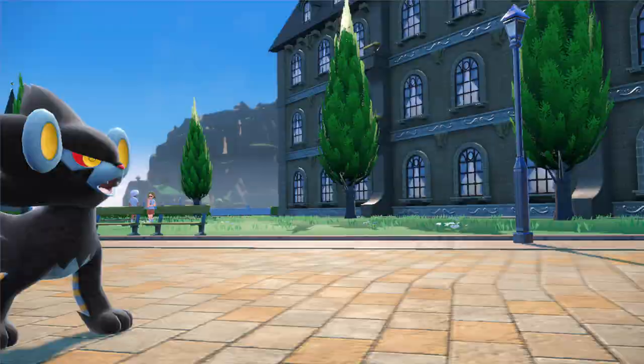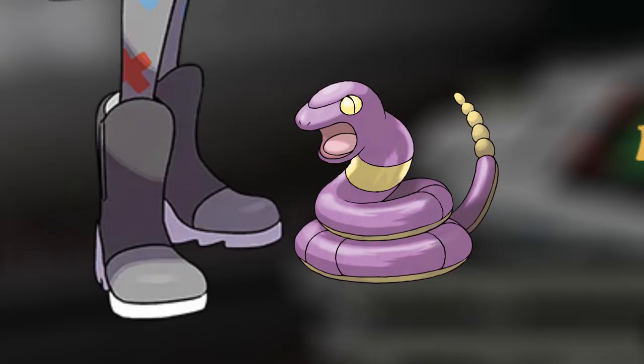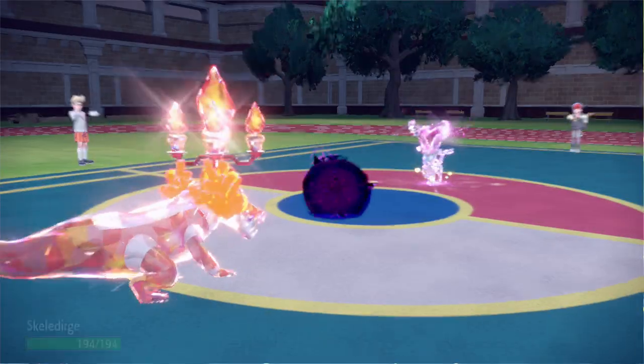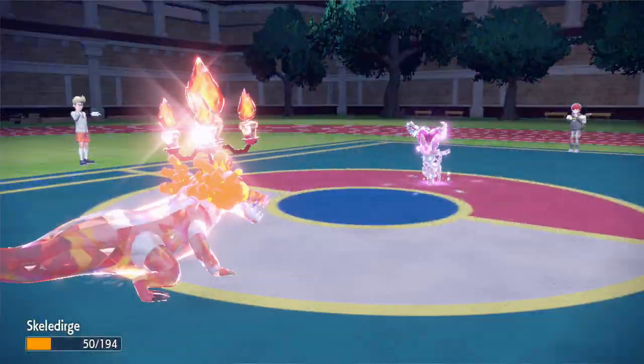But that is not the end of Starfall Street. The final boss is actually Penny. Her team consists of 6 Eeveelutions, all at level 62, with her ace Sylveon at 63. Despite the higher levels, I found this fight easier than Clavel and Arven. I think my team just matches up against Penny's a little better, and the Eeveelutions, as much as I love them, are kind of weak. They all drop like flies, and my Skeledirge — only level 55 at the time — took down most of the team. After beating Penny, congratulations, you've completed the Starfall Street storyline.